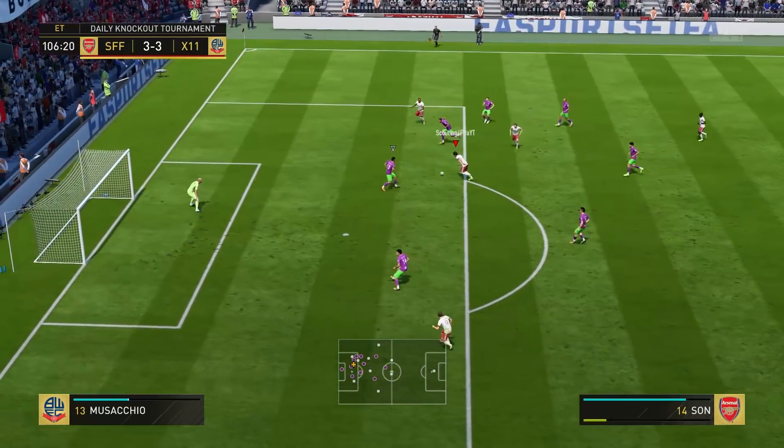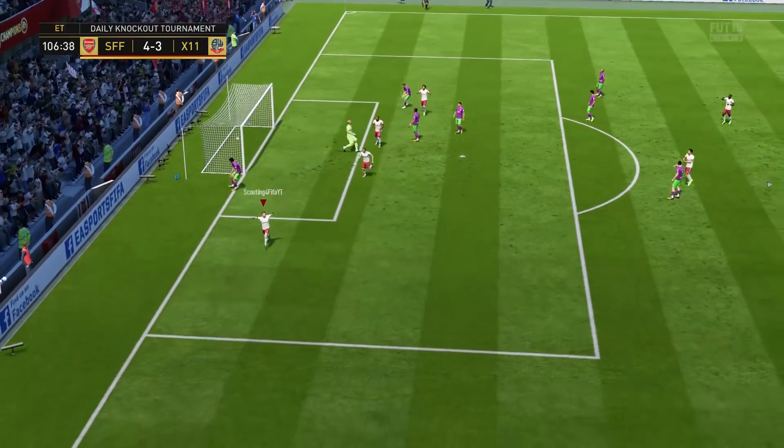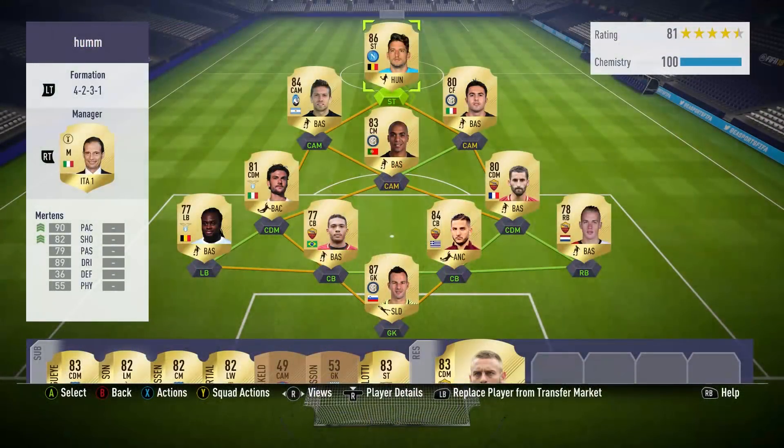We're still on ultra-attacking and pushing for goals. It's the 106th minute — Son is through, he has a crack, it's saved, but Alejandro Gomez is on hand to put the ball in the back of the net. The super subs were vital in extra time, and if you're going to play Foot Champs this year, I do advise having a strong bench because those subs can come in very handy.